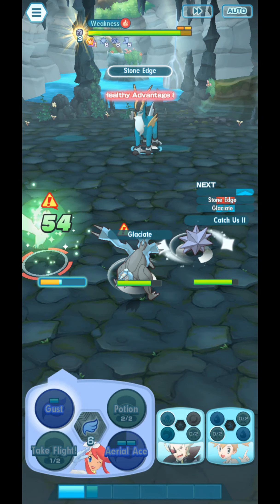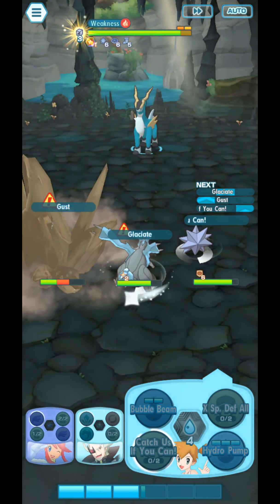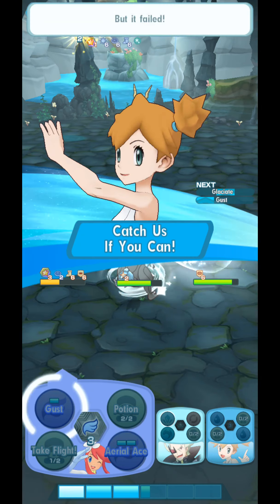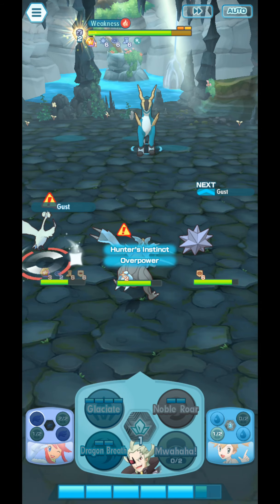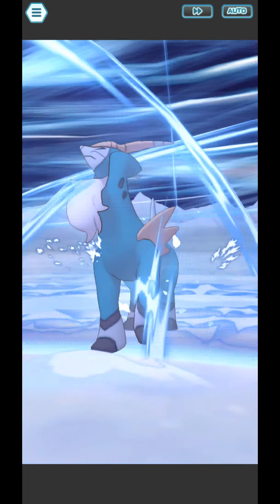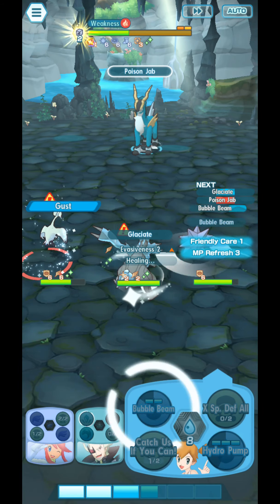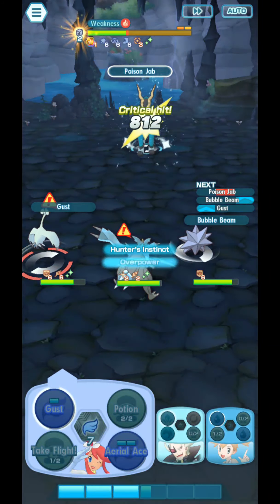I'll use catch-if-you-can on Skyla a couple more times. Opponent's frozen — our attacks get more powerful! We use a Sing move while the opponent's frozen. Use catch-if-you-can on GetSys. Kaboom — strong damage! Opponent is cured from freezing, but we continue.